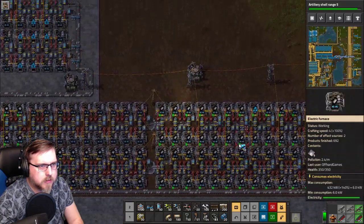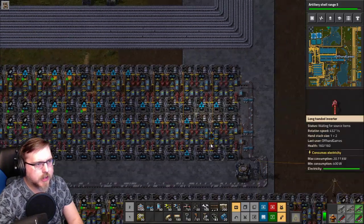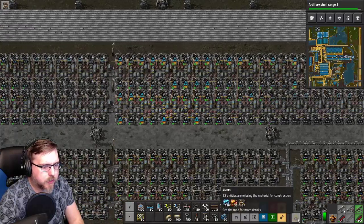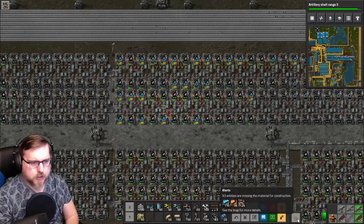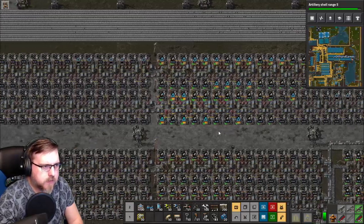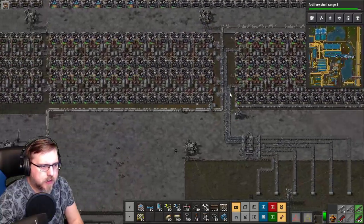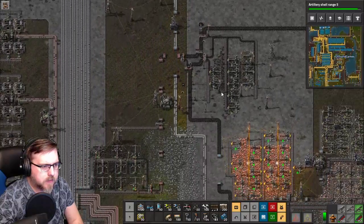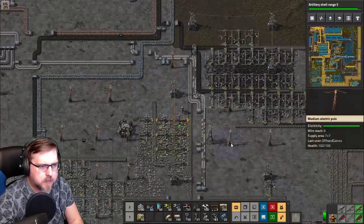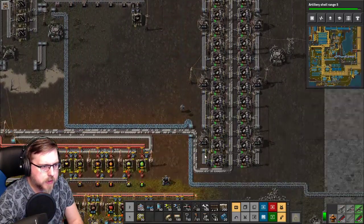Any more? Some up here. Okay, now I'm out again, but they're only 93 — let's see. 93 entities are missing the material for construction. 110. Okay, 110 of these chips will fill out everything that's being asked for. It's crazy that still just one line of steel isn't good enough. I just kept this going to add to it.